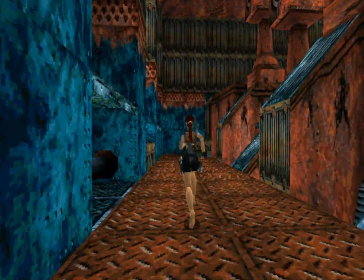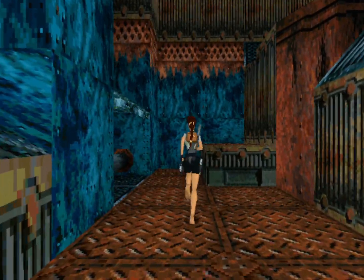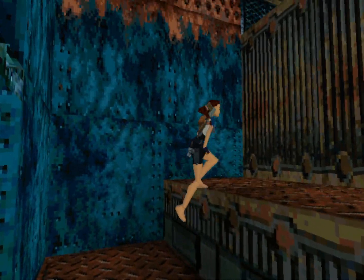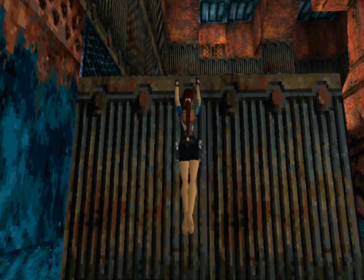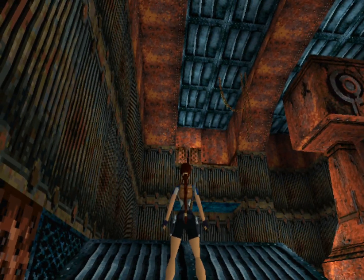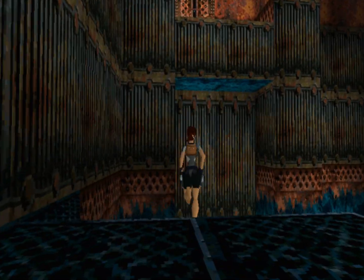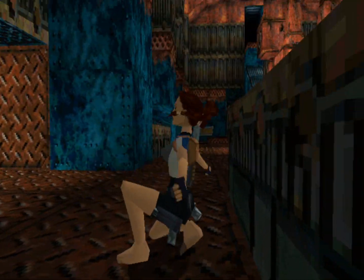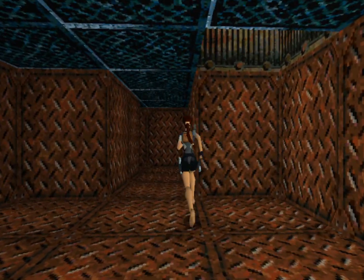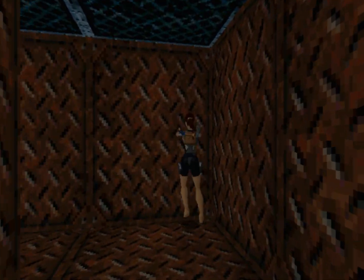This large room with the pistons we'll be coming back to a couple of times because we have to change the height of the pistons to gain access to the upper levels. Over there in the corner there is a lever on the wall — that is where we are going to be going as our first port of call in this level. So make sure you run around here and drop down.